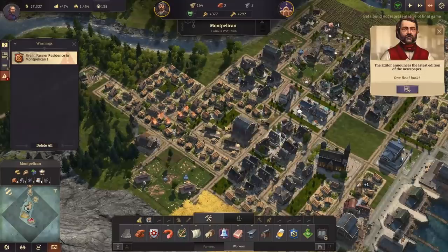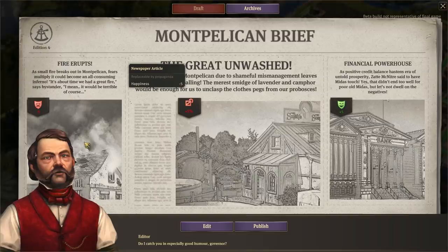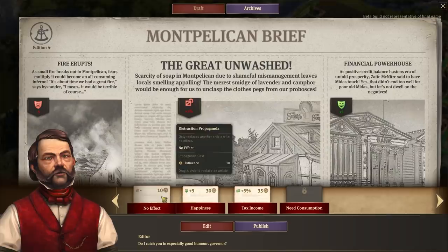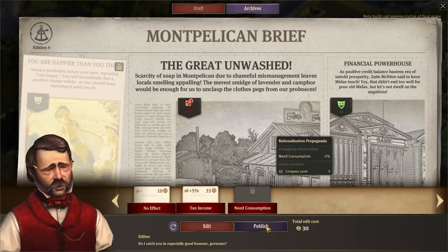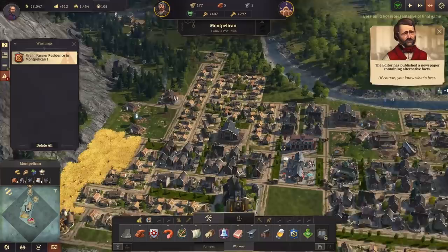One final look - where's the fire station? There we go. The newspaper says 'immobilise' - excuse me, the fire erupts. A need for soap - we'll get soap up and running soon. Let's get rid of this fire issue here. The typesetter will be here all night. 'Of course, you know what's best' - I do know what's best, shut up. Soap is needed.